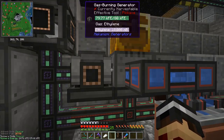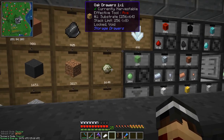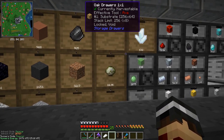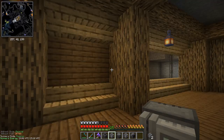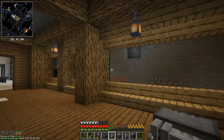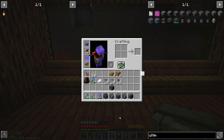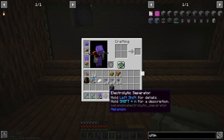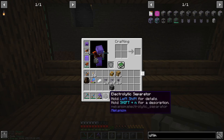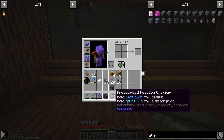Now I think we need to craft up a few things and then we can get on with setting up this system somewhere else. We're down in my automation area where I've got all these standalone little setups, and this is where I think I'm going to put it. So first up, electrolytic separator, which is going to take water and split it into hydrogen and oxygen. The hydrogen is going to go into the pressurized reaction chamber where we're going to get the substrate and the ethylene. This will also need biofuel, which we're going to get from the crusher. The rotary condensentator is going to take the ethylene and turn it into liquid ethylene.